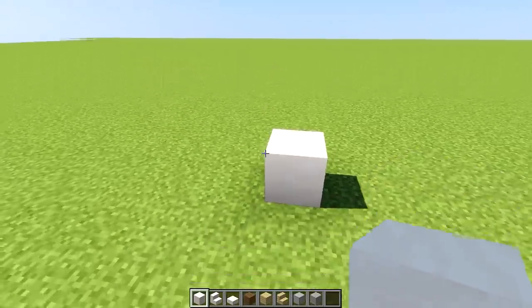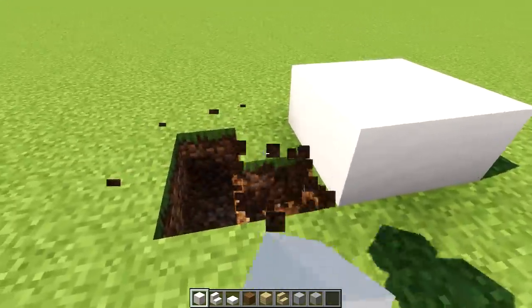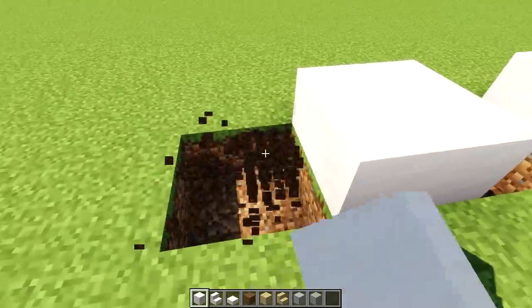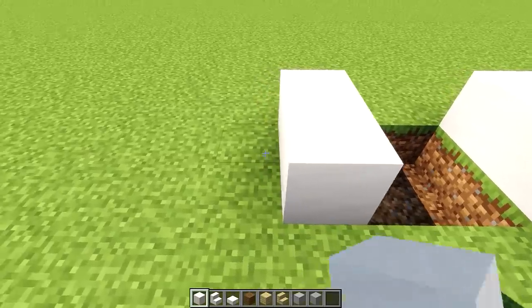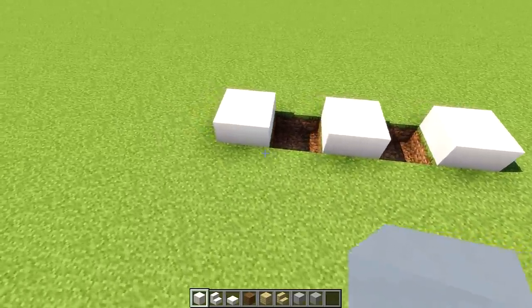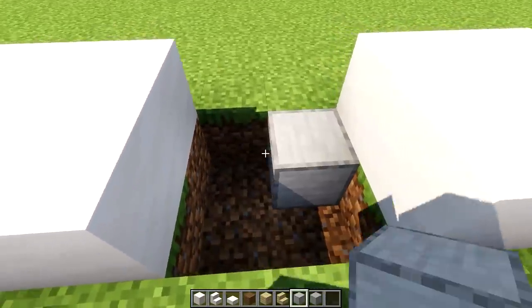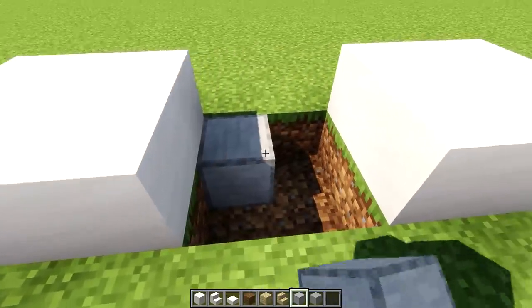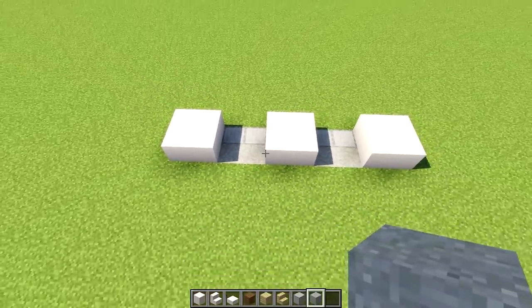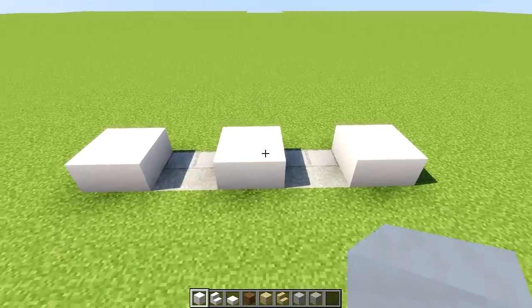Let's place smooth quartz — it's two by two. Then we're going to dig out our area which is two by two, and smooth quartz back at it with two by two. Dig out an area which is two by two, and more smooth quartz. From above you should be having 10 blocks in total in width. In the gaps let's get some smooth stone in the far back, and in the front some light gray concrete powder.